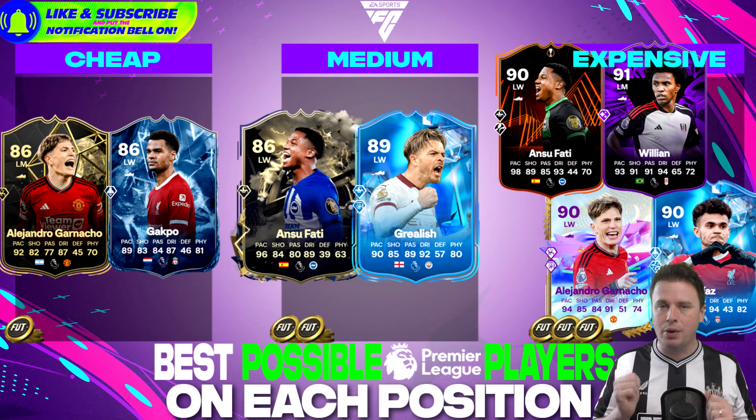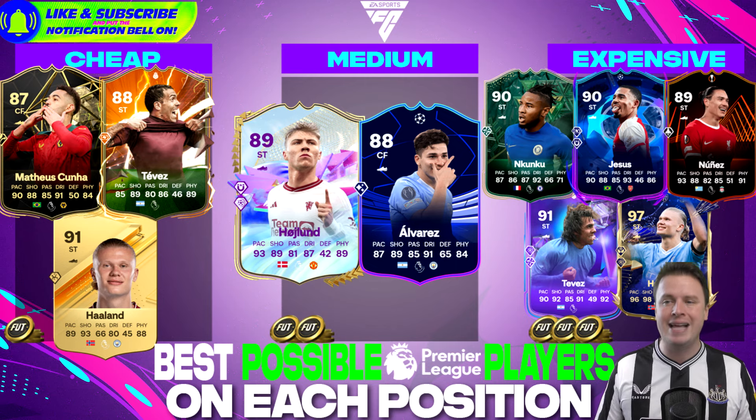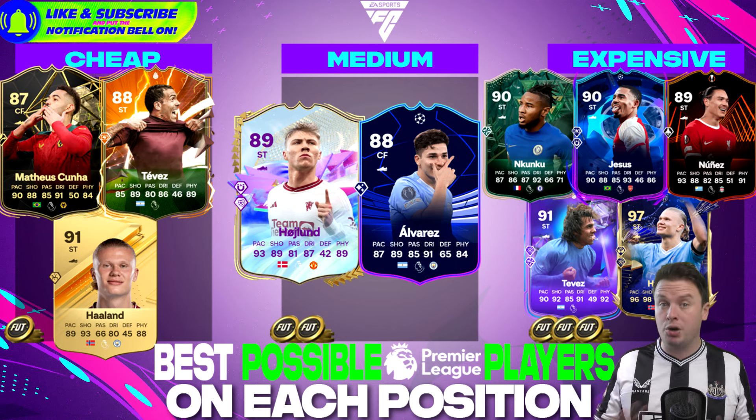Finishing the episode with the strikers. If you have around 50k or even less, you can go with Cuña — take a look at that card: 90 pace, 91 dribbling, 88 shooting, 85 passing, 84 physicality. Cuña is incredible. Carlitos Tevez is relentless — he will keep running. And Haaland is a masterful finisher. Upgrading, you go to Rasmus Højlund or Julian Alvarez for around 100 to 200k — good players, but if you don't have the coins, Cuña, Tevez, and Haaland will serve you well.